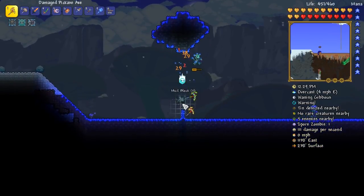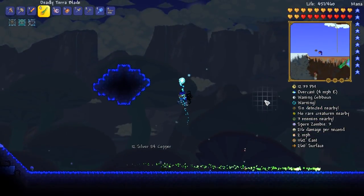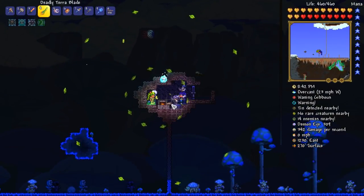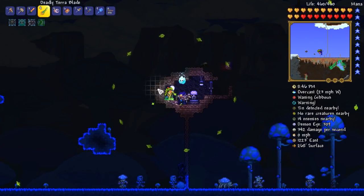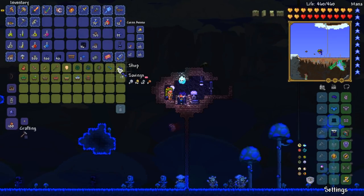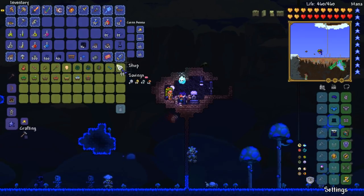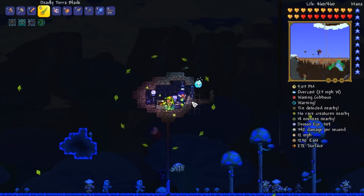If I can get some plants up there, I think we're going to be good. Let's get some more planetoids. Check it out — I decided to make one of the planetoids into a little base for the Dryad so I can buy more seeds because I've run out of them entirely. The Dryad is probably going to be the NPC that moves most around the world because she sells different seeds depending on the biome she's in.